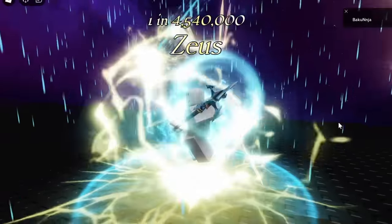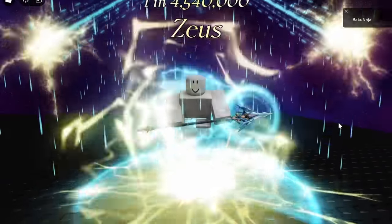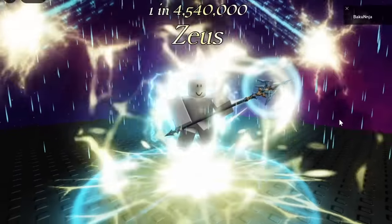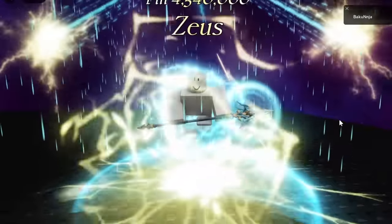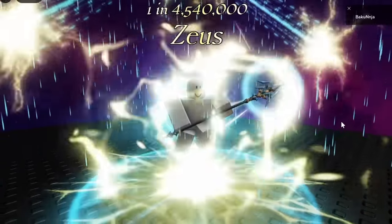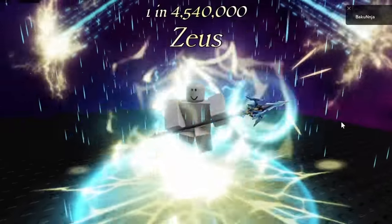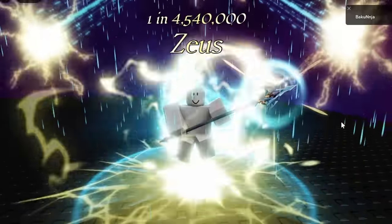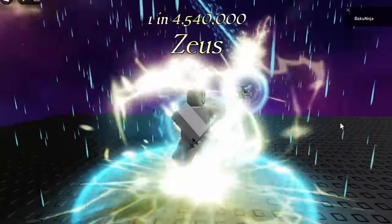This next one I absolutely love. It has a rating of 1 in 4.5 million and it's called Zeus. This one has a really high potential of being added because there is already a mythologically themed aura in the game — Poseidon — and I could definitely see Zeus being added as well. I really love all of the yellow and blue lightning effects coming from the bottom, and the way the aura flares up to the top. You are also holding a spear weapon, which fully adds to the aura. It could definitely be in the rainy biome.